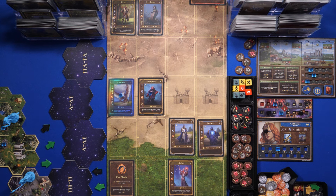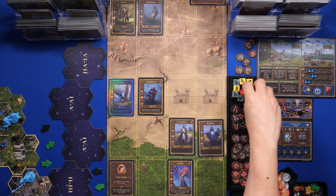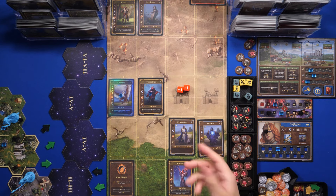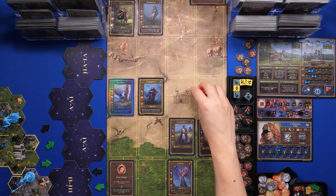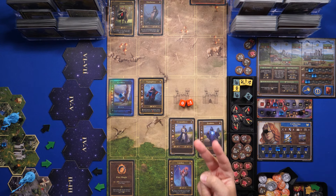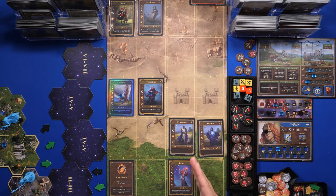Moving to initiative seven — I have Liches. I want to attack the Elves, but attacking back row to back row incurs a penalty: roll two dice, choose the worst result. Rolling against the Elves — plus one and minus one, choosing minus one: attack value two minus one equals one, then minus one armor — just one damage on the Elves. The Liches ability: choose a unit adjacent to the target and attack it with two damage. Rolling against the Medusas — minus one: attack value one minus the Medusa's shield — no damage.